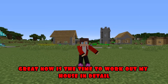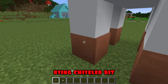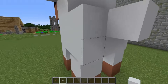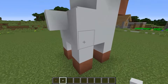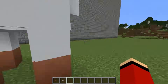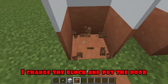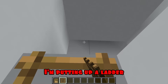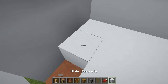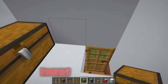Great. Now is the time to work out my house in detail. Using chiseled bit, I build on top of the plate to free up space inside. Almost finished. Now I'm removing the extra blocks. I change the block and put the door. I'm putting up a ladder. I put a bed, a workbench, a flower in a pot and a chest. I put a stove and a torch.